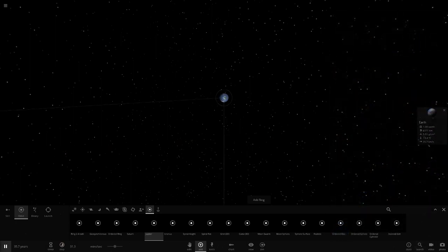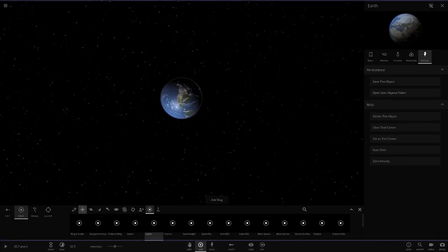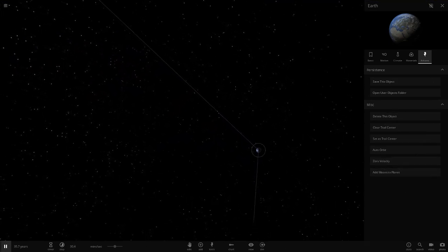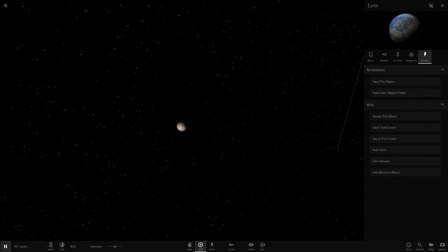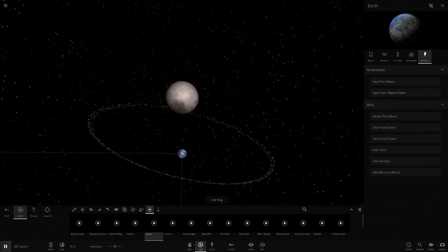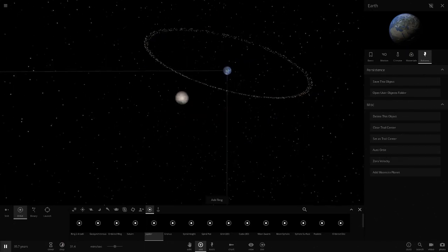Next up we've got Earth, which is going to be interesting. I'm going to add the Moon in like I did last episode. We'll spawn a new Earth, make it orbit the Sun, and add the Moon at its true distance from Earth. If you didn't know, you can fit every single planet in between Earth and the Moon — and yeah, the rings don't even get anywhere near where the Moon is. That's just how far away the Moon actually is.